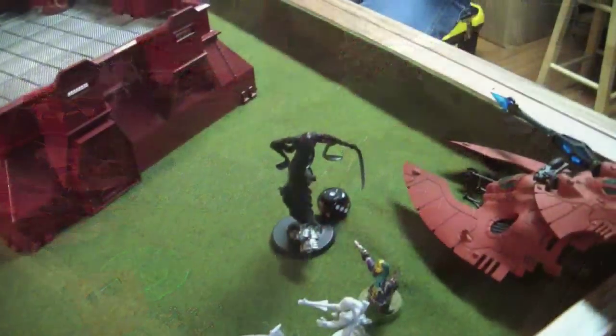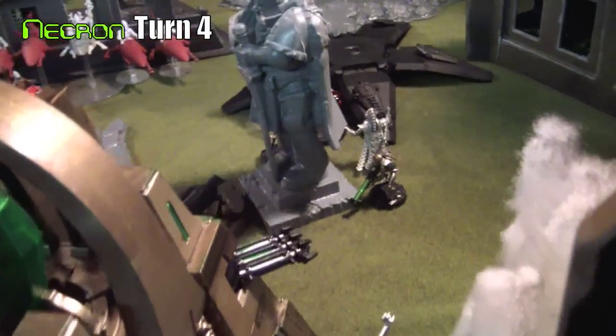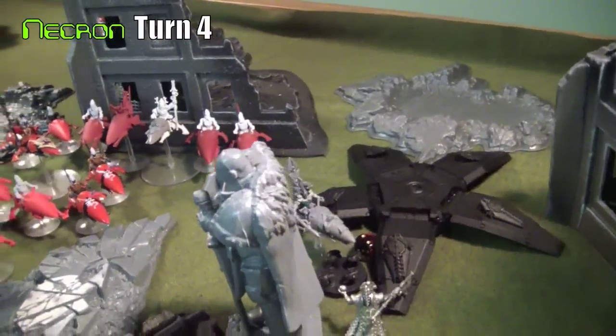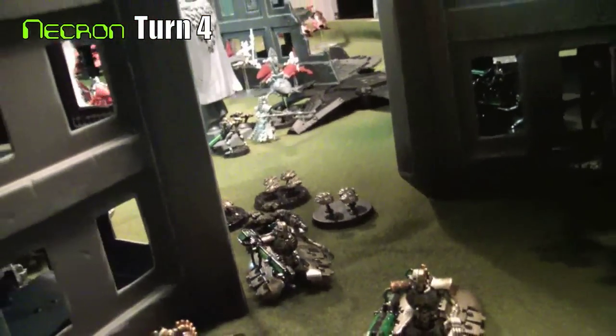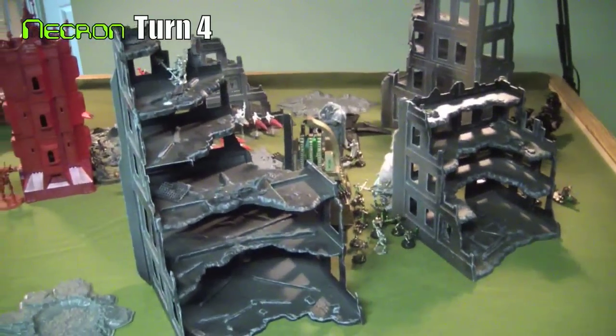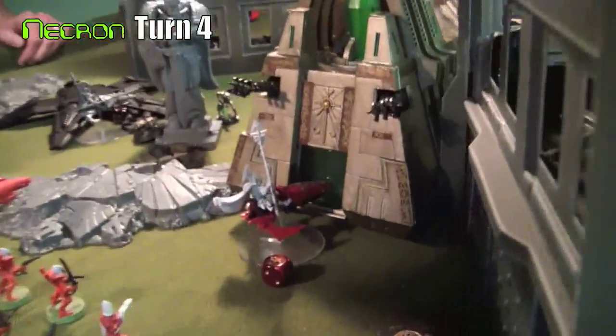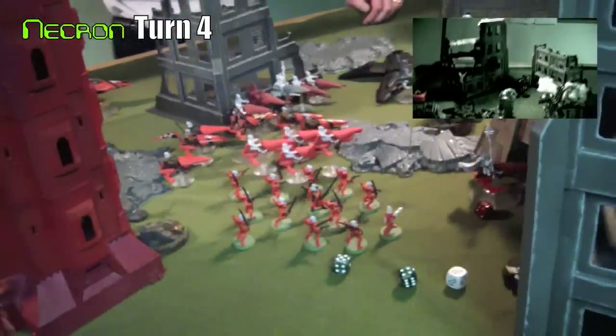The Guardian Defenders attack the scarabs and wipe them out. On Necron turn four, it's just a lord and a warrior left in the center. There's a scarab base in combat with the Fire Seer, and I think I lost the Autarch to scarab bases by this point. The spiders and Ghost Ark come in through the center buildings to reinforce the objective closest to their deployment zone. The Necrons try to use the monolith's portal to suck in the Fire Seer, but the Fire Seer destroys it in hand-to-hand combat.